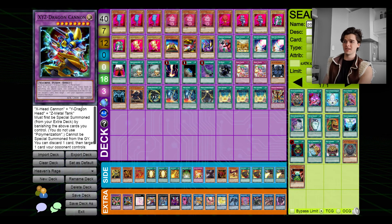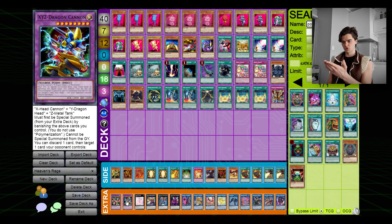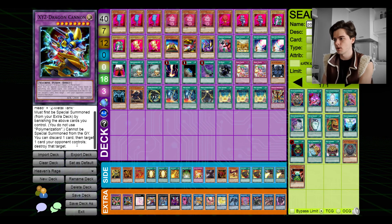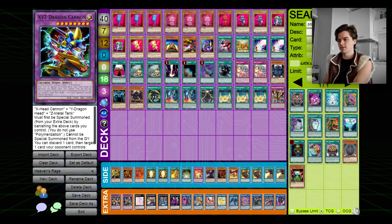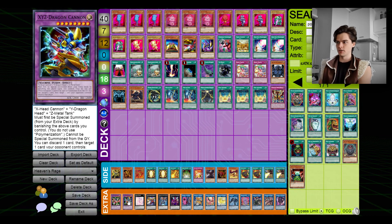First of all we have XY-Dragon Head and XYZ-Dragon Cannon. XYZ-Dragon Cannon is kind of essential for this deck because that's what you use with Ojama Simulation to bust out your free monsters for the tribute. You may not actually summon it — I don't think I ended up summoning it in any of the duels in Tuesday's video — but it's very useful. Its effect lets you discard one card to target one card your opponent controls and destroy it, whether it's a monster, spell, or trap, as long as it can be targeted. It boasts 2800 attack and is easy to summon with Ojama Simulation.